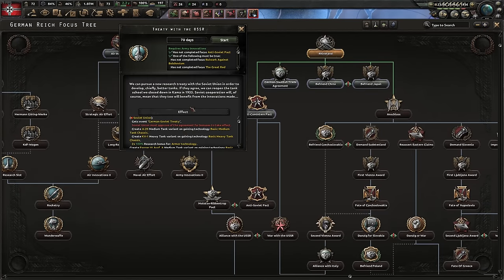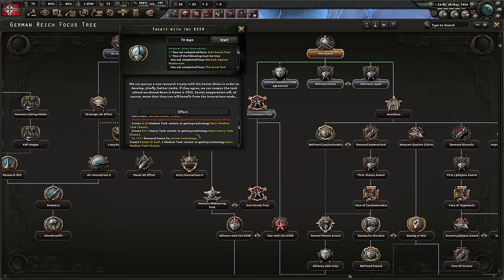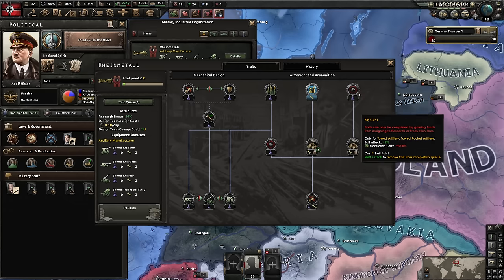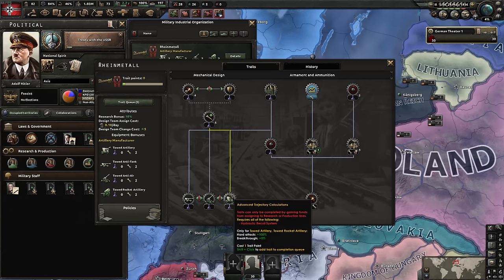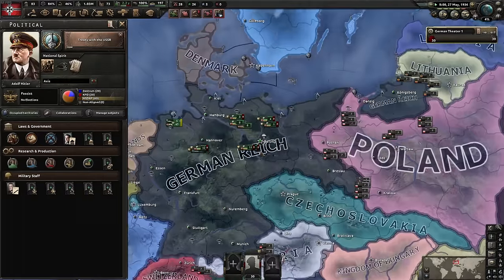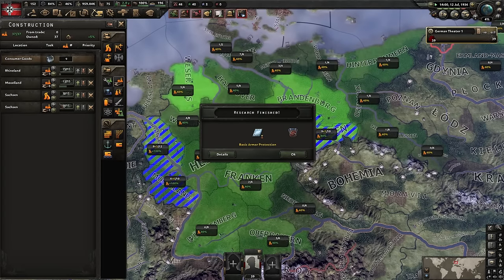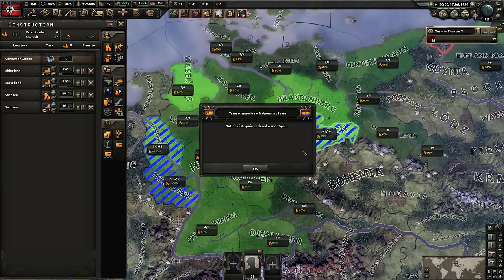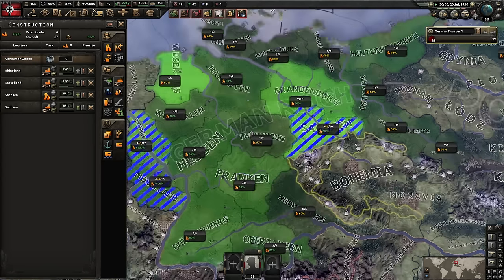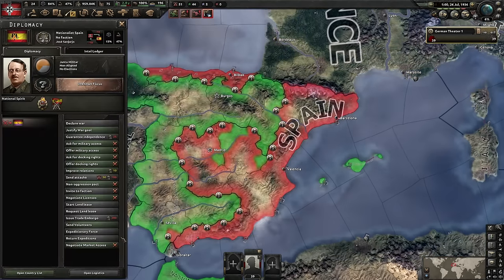Working with the Soviets to get more advanced tank models — this will definitely come in handy. Improve our infantry equipment by going for more production-based stuff. If you hold shift, you can queue them all up and then I never have to look at this again. Infrastructure to begin with, then follow with civilian factories. Don't build in the autobahn because you're going to get the infrastructure there for free — no point building there, we'll save that for later. How very German of me.